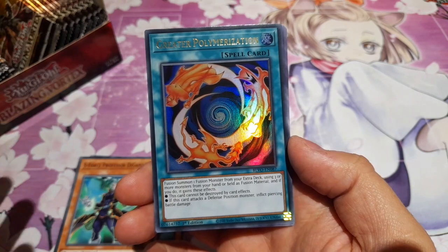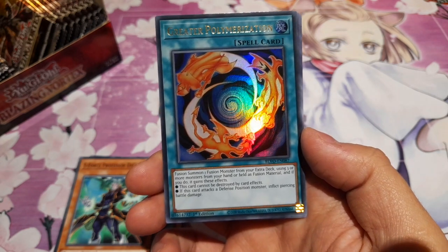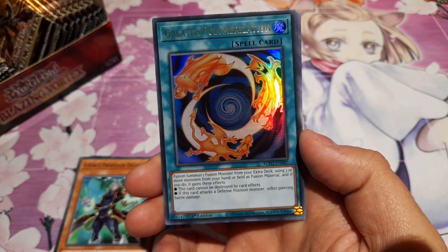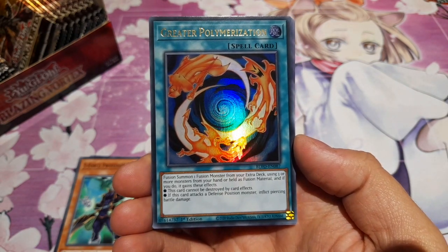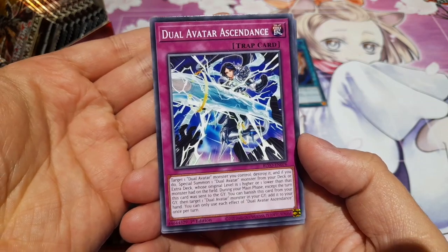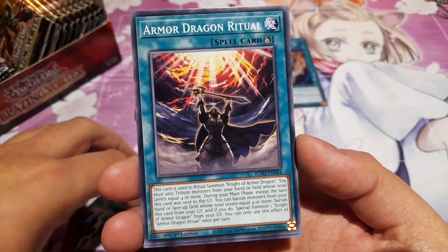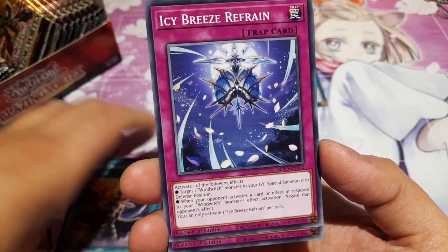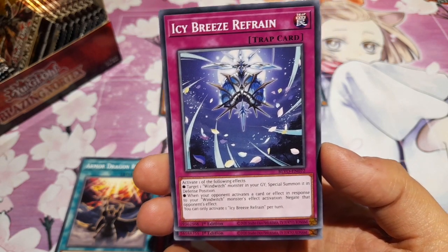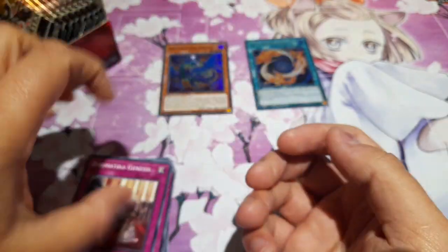We have an Ultra Rare — Greater Polymerization! Fusion summon one fusion monster from your extra deck using three or more monsters from your hand or field as fusion material. If you do, it gets the following effects: it can't be destroyed by card effects, and if it attacks a defense position monster, it gets piercing damage too. That is pretty good — I can see why you are an Ultra Rare. We have Dual Avatar Ascendance, Arm Dragon Ritual — the first Arm Dragon card we've actually got that helps you get Knight of Armored Dragon out to the field. We have Icy Breeze Refrain supporting one of my favorite archetypes, Wind Witch — a very small archetype but now slightly bigger with support such as this. And Dogmatica Genesis supporting the Dogmaticas that did not need more support.